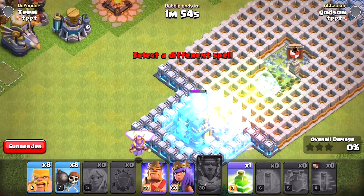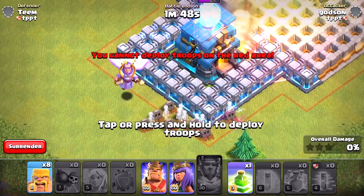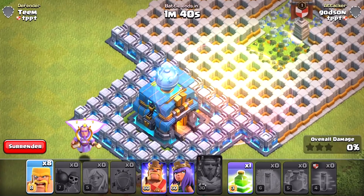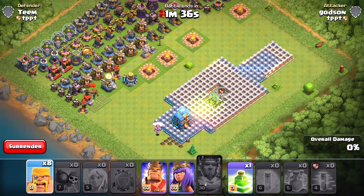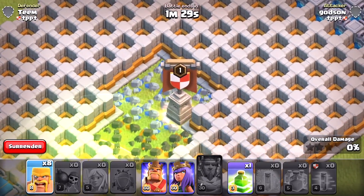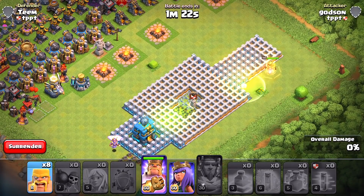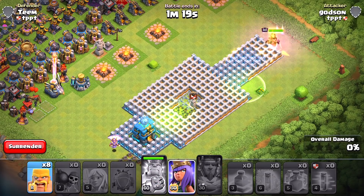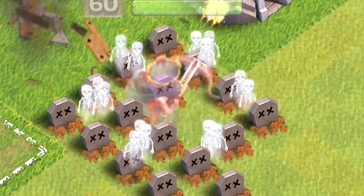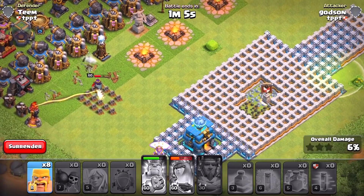Oh man. Maybe the wall breakers are going to help us out more. Everything's dead — the Town Hall 12 is just too powerful. At least we know they are able to break out of the walls if you have wall breakers with them, they won't get stuck. The King's taking out the Eagle Artillery — take that! I don't like the Eagle Artillery, I think it's the worst weapon in the game.